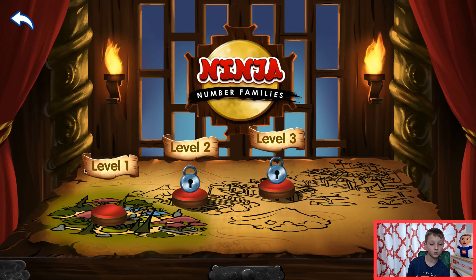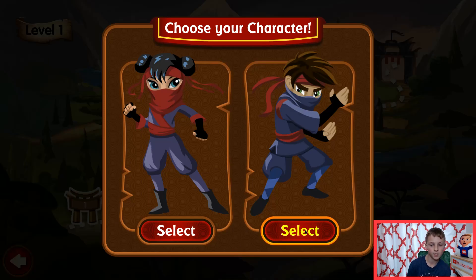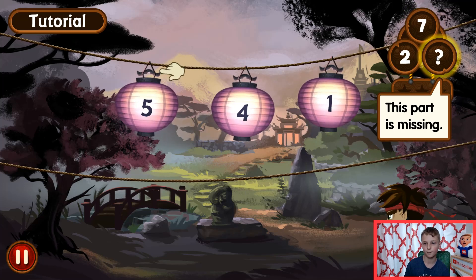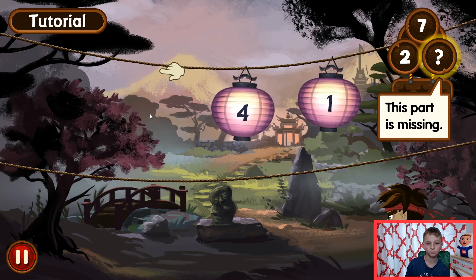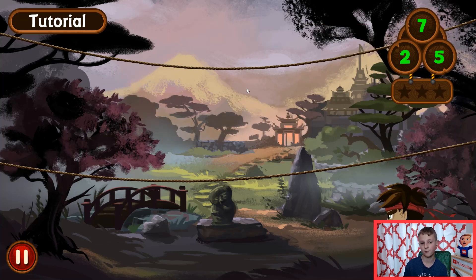We're not going to be playing all of this, only level one, which has five stages. I have a four. This is the number family — this part is missing. Five, six, seven. Two and five make seven. I see what we need to do.